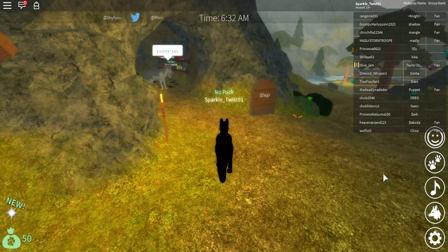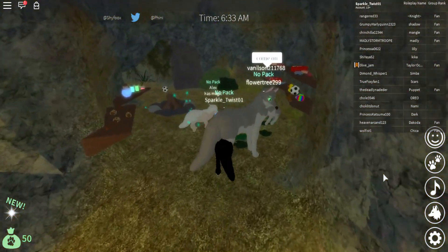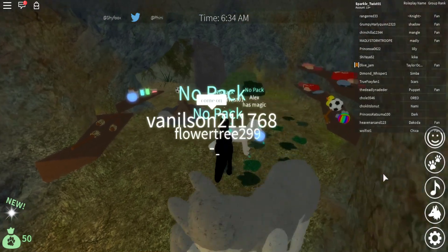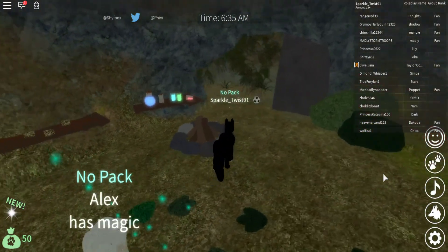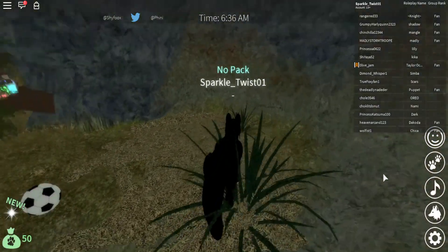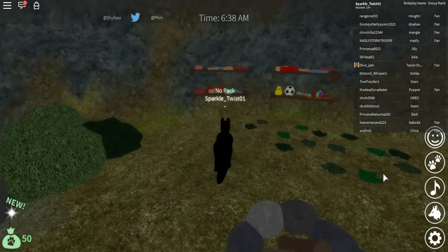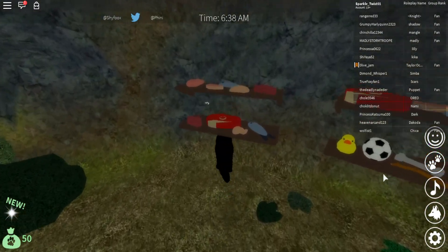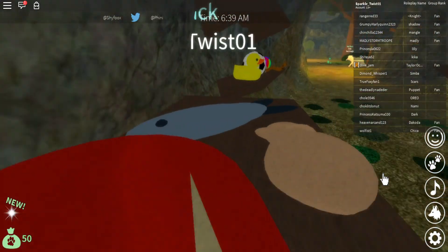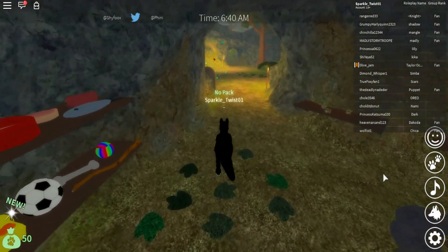A shop. There's a mama wolf carrying her baby. A ball — can I kick it? No, I can't kick that ball. I want to play a little soccer. There's lots of stuff up there but I can't get any of it. It looks so delicious — there's steak. Nom nom nom nom nom.